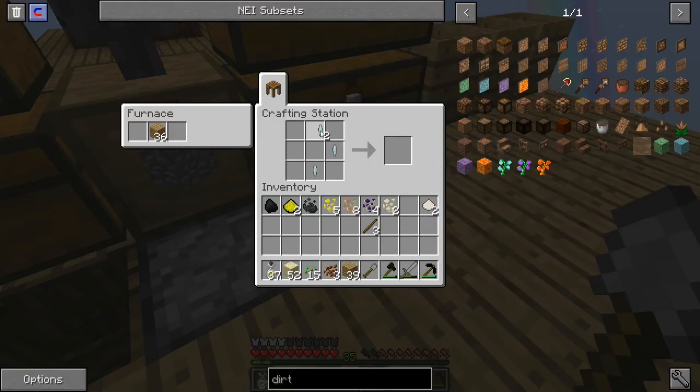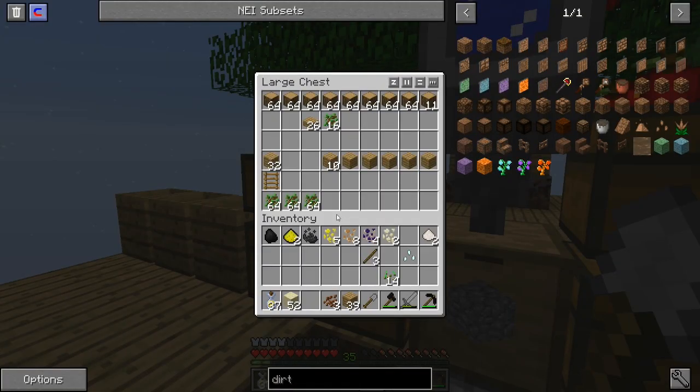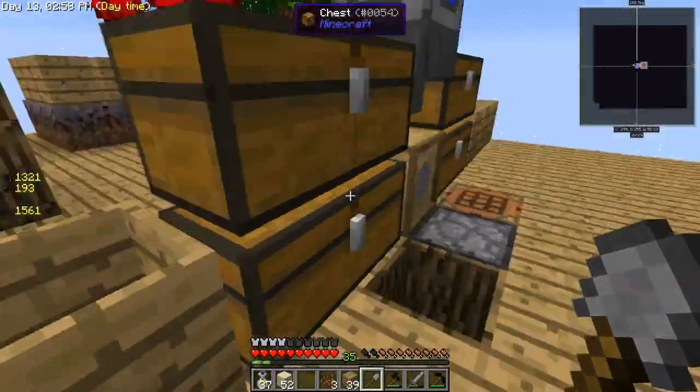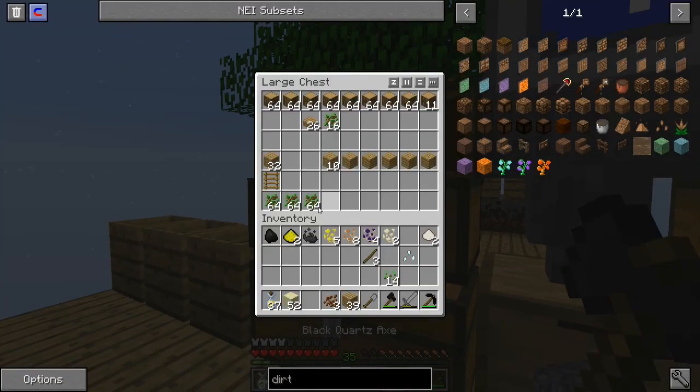Alright, putting those ingredients in — there, there, there, there, there, there. Do I have any loose dirt around here? No. Alright, so we'll need to make four pieces of dirt — not that big of a deal.